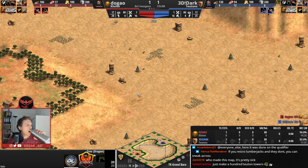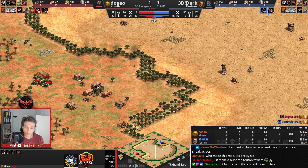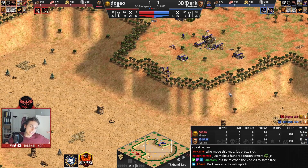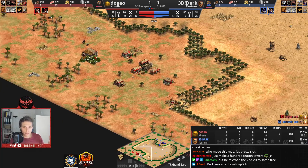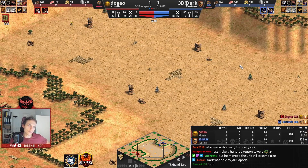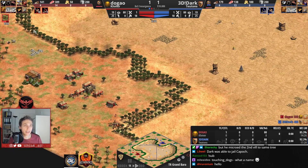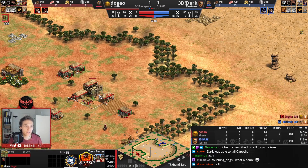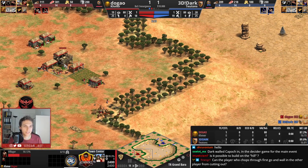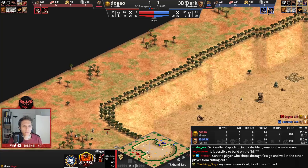What we see is Dugao going up to Feudal Age in a moment because he's going for 18 villagers — going for loom now. That is the indicator that he continues building villagers. And Dugao is going for walls now — I guess that's why he went for loom. He wanted to wall with his villager and didn't want to take the risk of losing the villager if the scout was there.